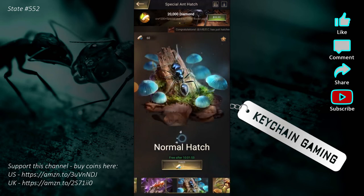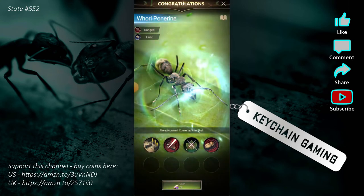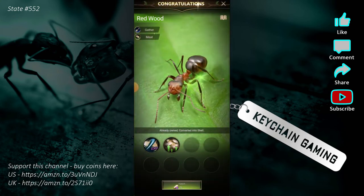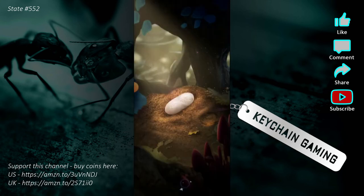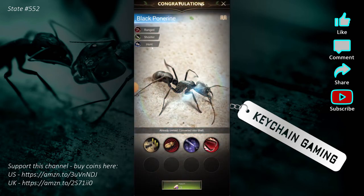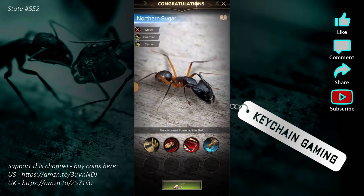And there we get the Reap Master, and that one wasn't too long after the other one, so that was actually really lucky. Up until that point I had only gotten gold ants from the pity system — so when I made it to 30, that's when I would get one from opening the gold eggs. So that was actually really lucky and I'm kind of happy with that.